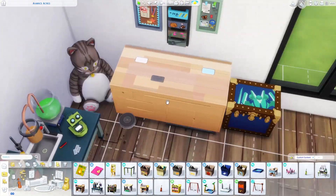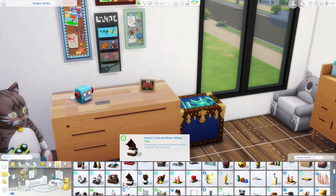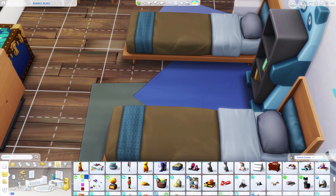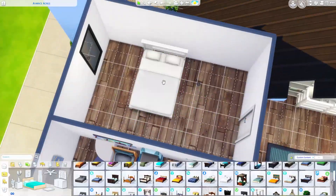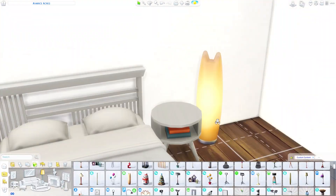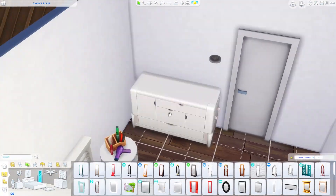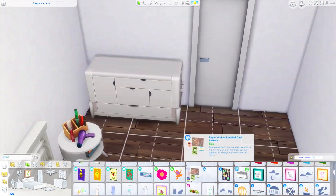That rug is from Toddler Stuff I believe — I really like using it in kids' rooms, and the colors on the swatch I used almost perfectly match those Tiny Living beds. I put clutter in the middle of the two beds. They might not be able to get in from that side, but the other side is clear so that should be fine. I keep forgetting to stop using those corner end tables in kids' rooms — I use them in almost every single one, in white or black depending on the color scheme.